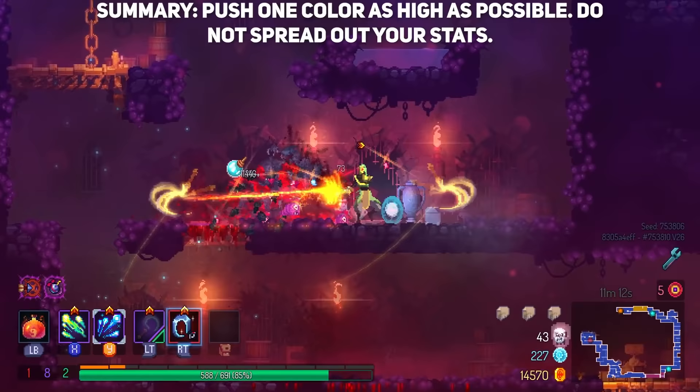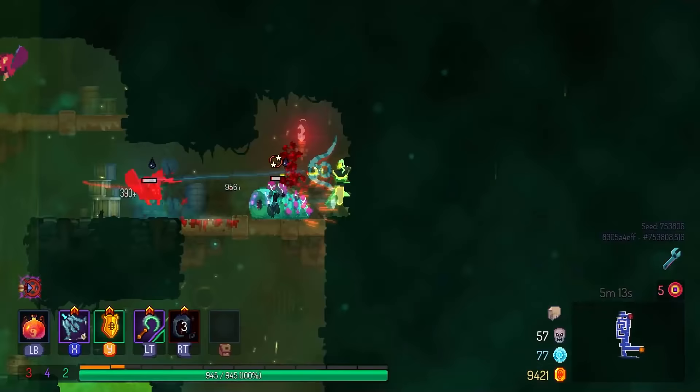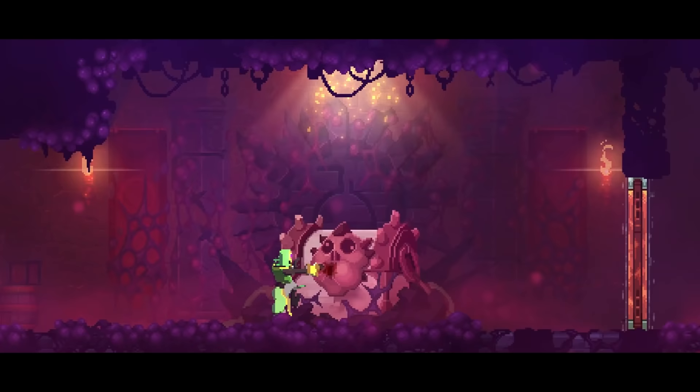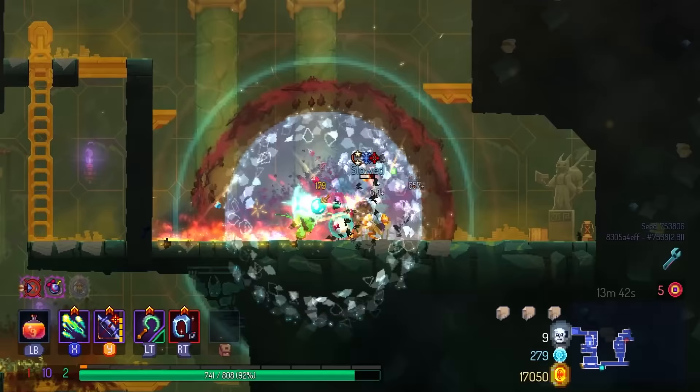In essence, focus all the scrolls you find into one stat. This means completely clearing out biomes, finding the scroll fragments if you're on 3BC and up, keeping your eyes peeled for challenge rips, and doing all of the curse chests. Stat spreading is one of the most common beginner mistakes.